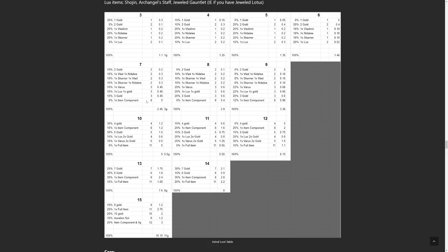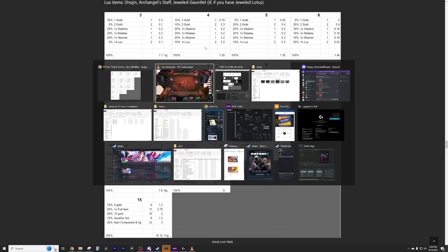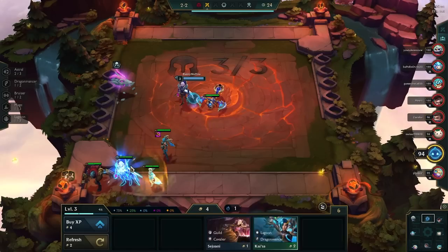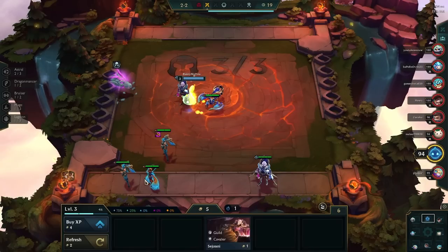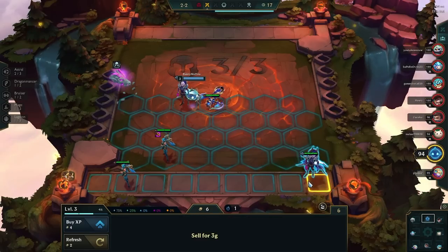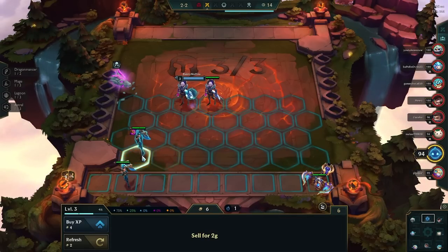If you have three two-star astral units and one one-star unit that would add up to seven stars and you'd get around three gold per orb. As you get higher the average gold goes all the way up to eleven. Keep in mind it's worth much more than raw gold because some units — like Lux in lux reroll, the comp we're doing — are worth far more than two gold since you spend a lot rolling for them. You could also get item components or Aurelion Souls from orbs, so it's pretty valuable.